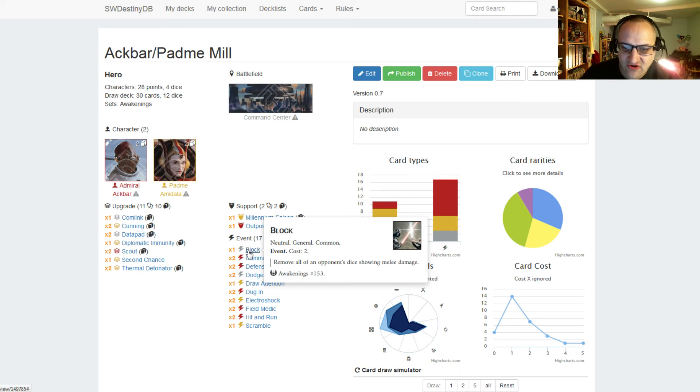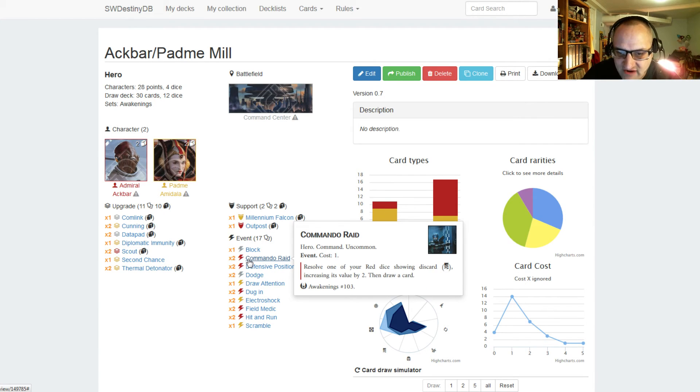Into our events. I have one Block, costs two — remove all of an opponent's dice showing melee damage. I have two Commando Raid, costs one. Resolve one of your red dice showing discard, increasing its value by two, then draw a card. You're really only going to resolve this on Ackbar, but if he has his one discard side showing, you can use Commando Raid, increase that to three, have them discard three cards, and then also draw a card. This could trigger Ackbar's ability — especially if they only have three cards in hand.